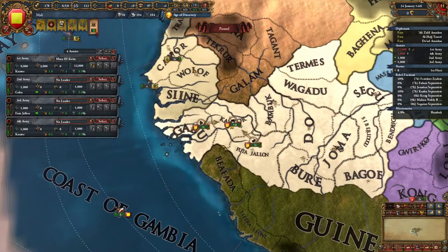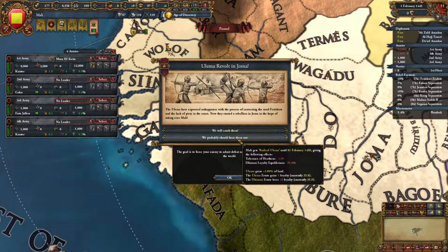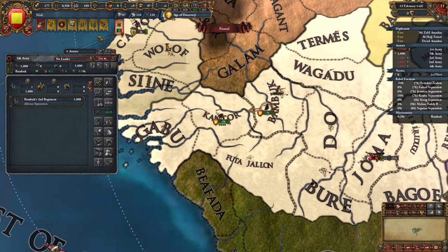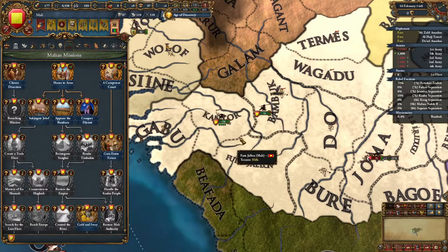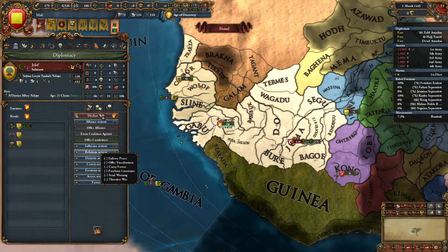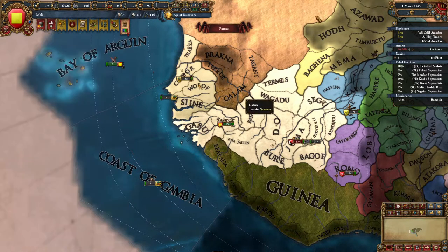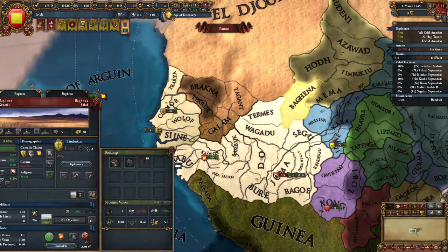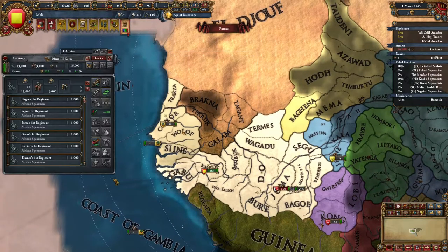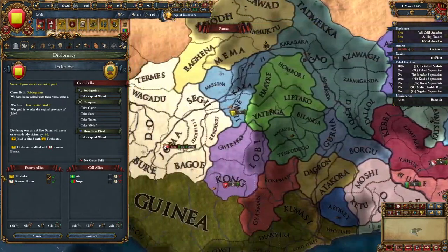We're waiting on the last troop and then Jollof war begins. We get our subjugation CB on Jollof, and we may actually also vassalize Timbuktu depending on the warscore. Timbuktu has one friend as co-belligerent. At 67 warscore we can separate peace Timbuktu as a vassal — that would be very strong. We'll go for the subjugation CB on Jollof.